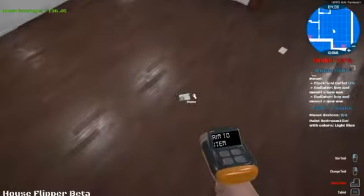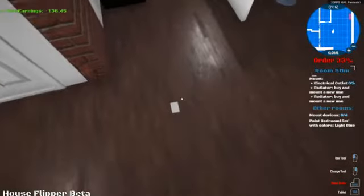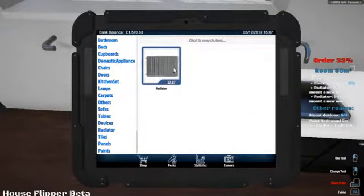There we go guys, that's not too bad is it? We need to dispose of the light switches. Okay, so that's the demolishing done. Now what we've got to do is install a radiator here.